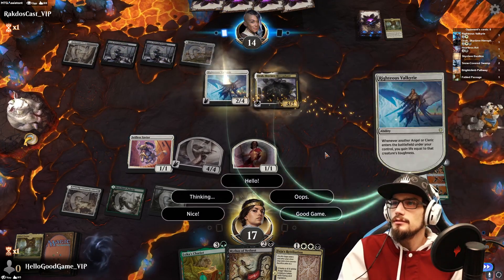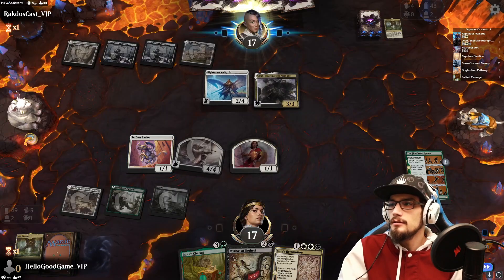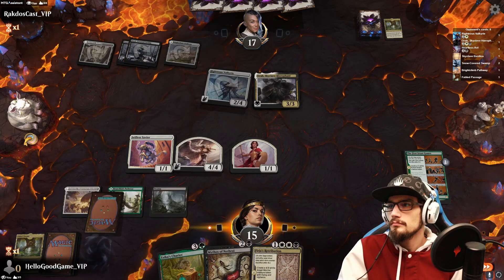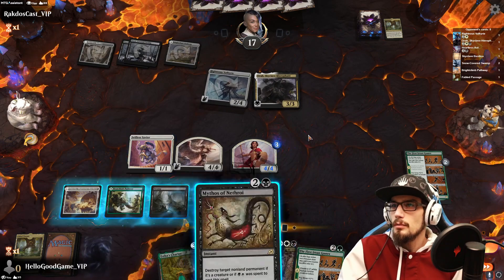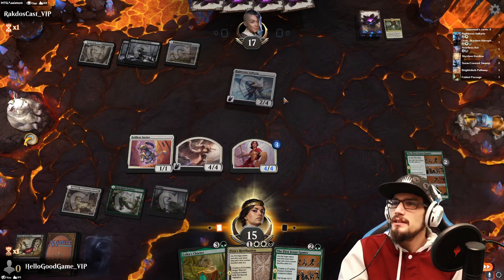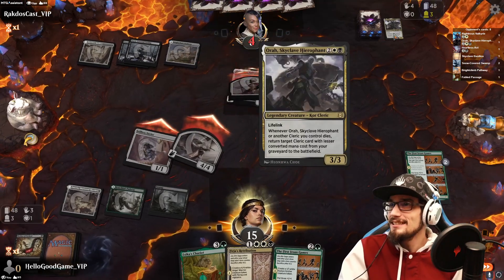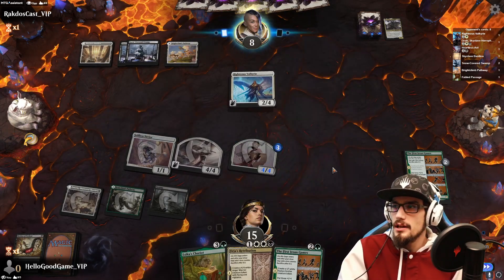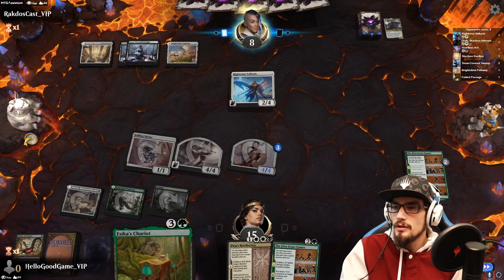Interesting — it is a Cleric, that's fine. They hit for 2. Push up our 1/1 — Idol of Skyclave. That's a decent hit for 9. I want to get this Retribution down before they get theirs down — that's going to be the key component to us winning here. The Chariot would be nice too.